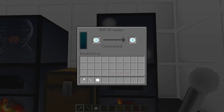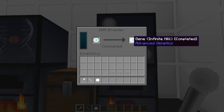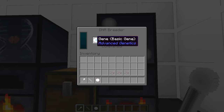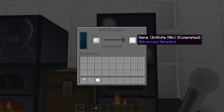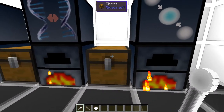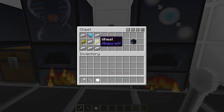The DNA Breeder is where you put a gene — like 'infinite milk' — in one spot, put a bunch of basic genes in, and eventually five or six will create a completed gene. To make it, it's a little different: a basic dictionary, iron in the middle, iron on each corner, and wheat on each side.